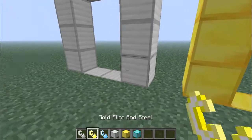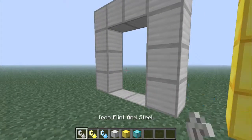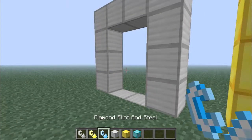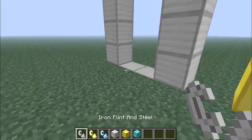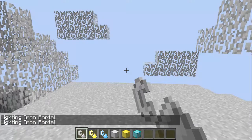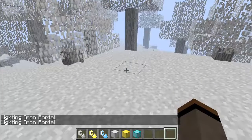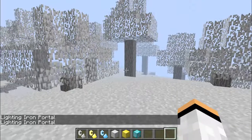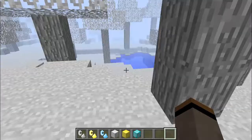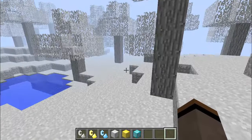Let's go into the dimensions. It's weird because you can't light any of these portals with a normal flint and steel — you've got to use a special flint and steel, but there's no crafting recipe for them and I can't find one anywhere. Let's use the iron one to get in. That was quick — last time it took a while. You get iron leaves, iron grass, iron trees, and iron golems.